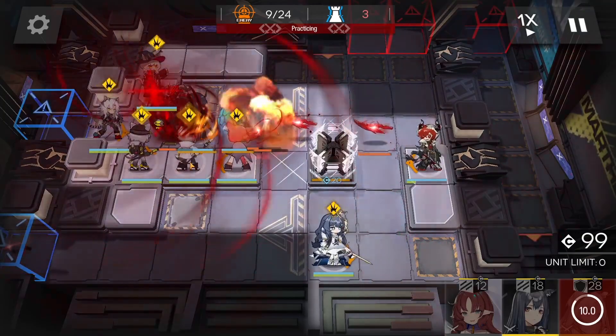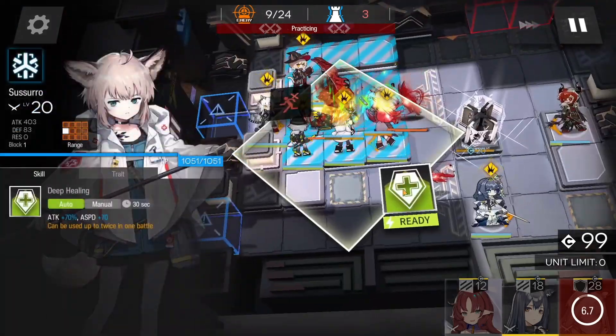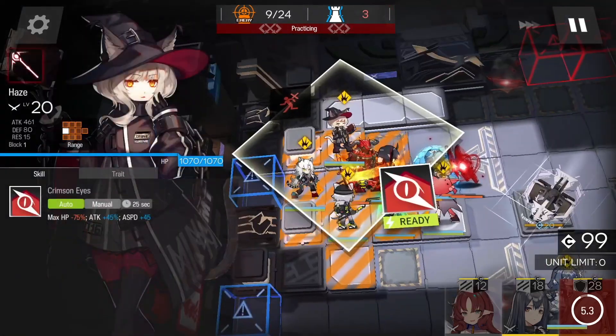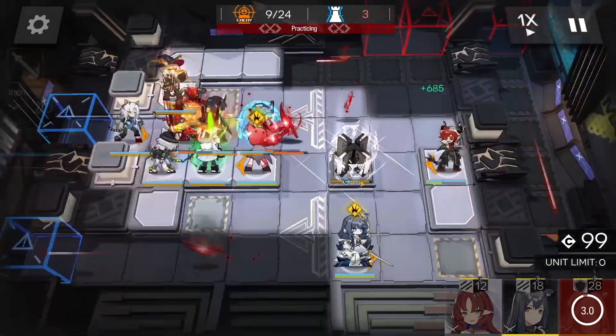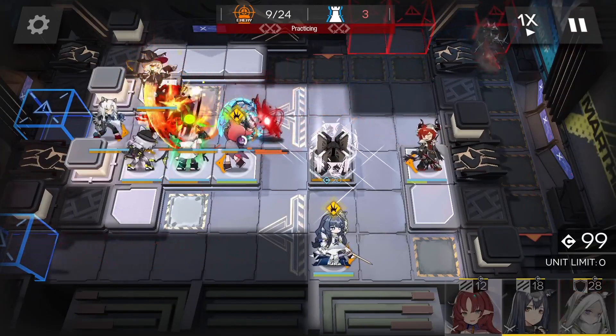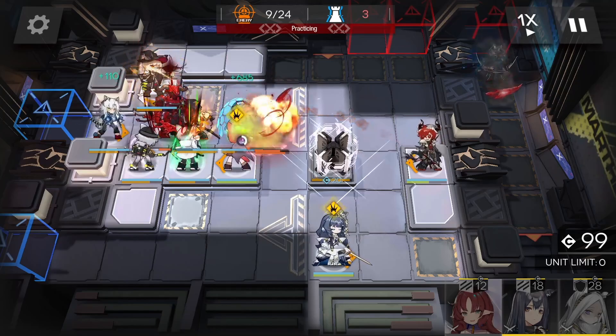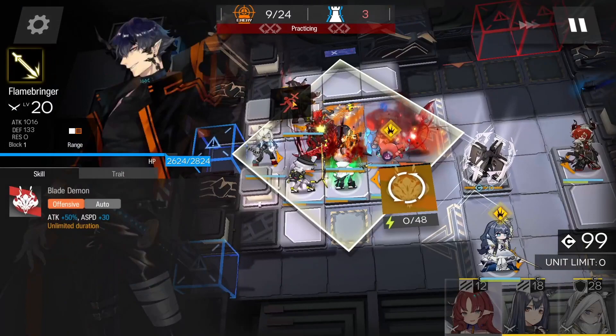Here comes the boss — activate Korra's skill immediately. All the burst damage hits now; it's just kill the boss. The boss will stun Flamebringer soon. When that happens we have to retreat Flamebringer and deploy Heavy Rain.